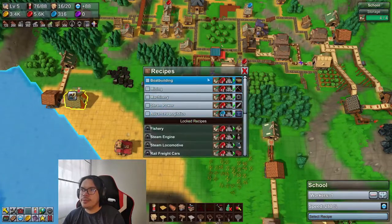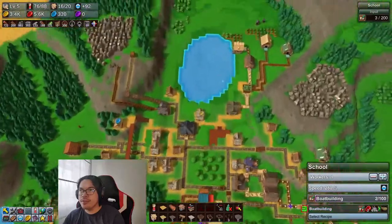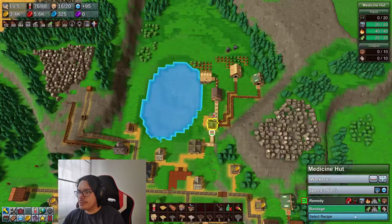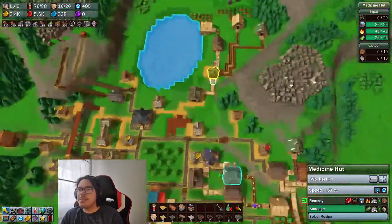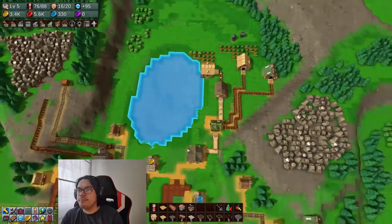I forgot about this guy, so we're gonna do boat building because we do want to have full production here for our medicine hut — specifically for fish oil. I think that will probably solve all of our blue coin needs for now.